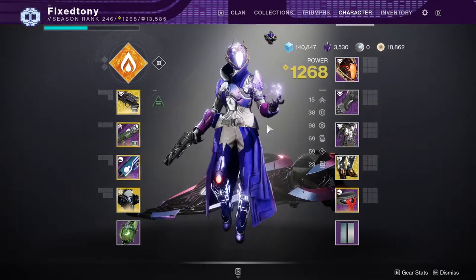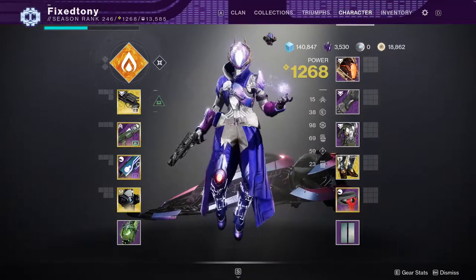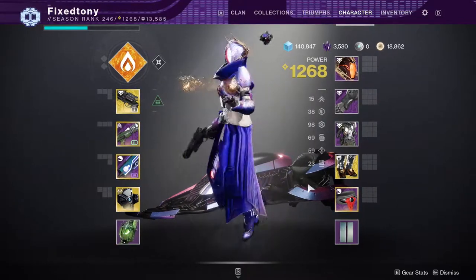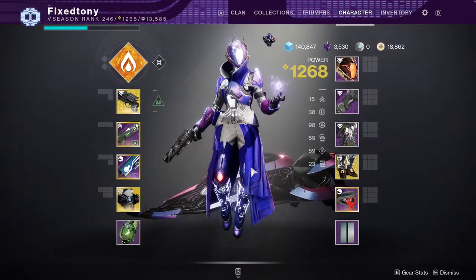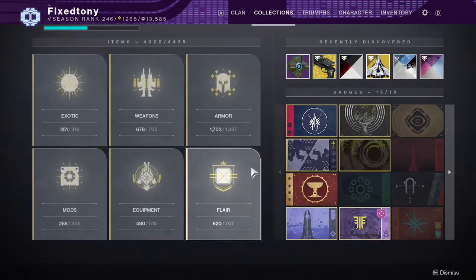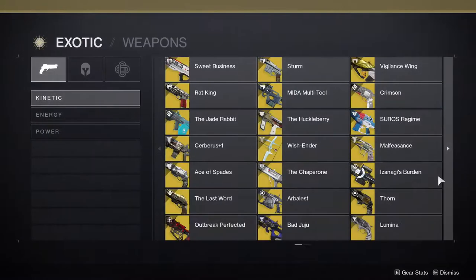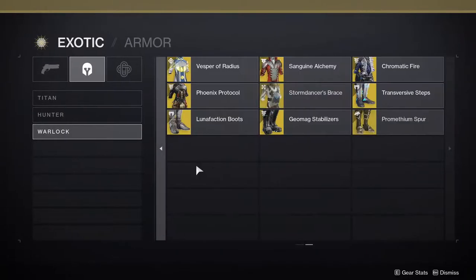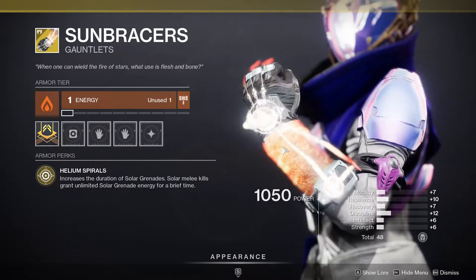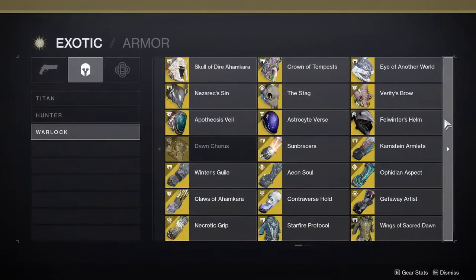This is pretty much her look - how she's been looking this season. I've been playing her so little that her look hasn't really been cemented in my memory. My titan I know immediately because I've been playing her more, and my hunter I always know because I play him a ton. If I'm being honest, I'd probably be wearing Sunbracers right now - that's probably one of my favorite exotics to use for strikes, it's just a lot of fun.